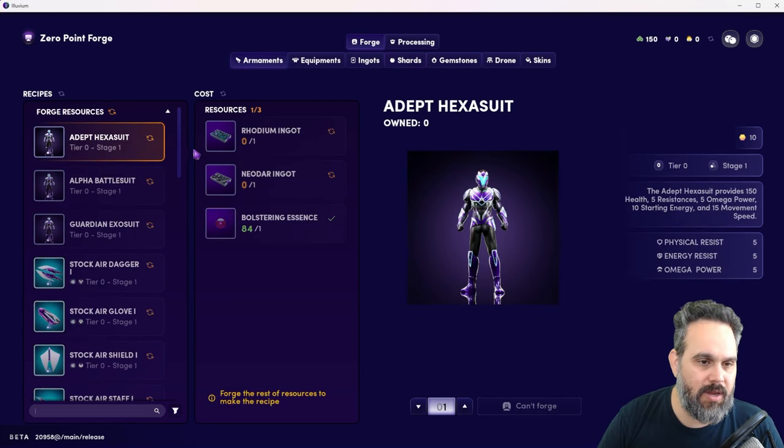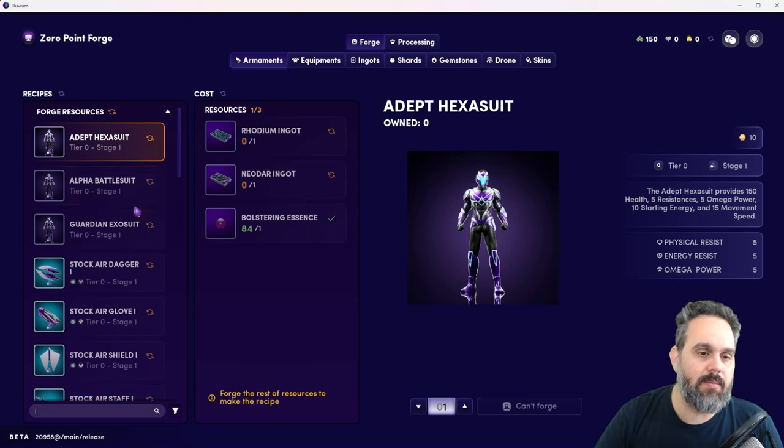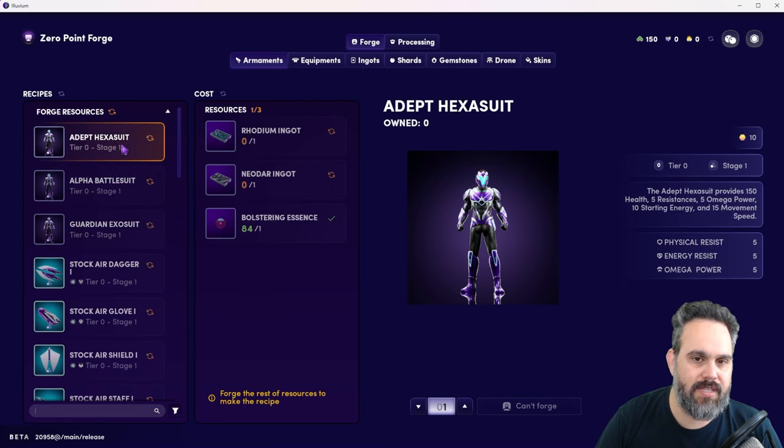Another piece of equipment I'd recommend is a suit. For Stage 1, you don't need one on your character — it won't help much there — but you want one on your team that you can use in fights. Have a look at the three different types, see which fits your style, and craft it here.